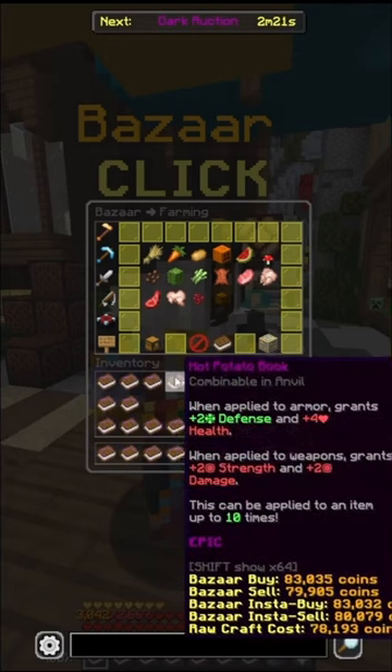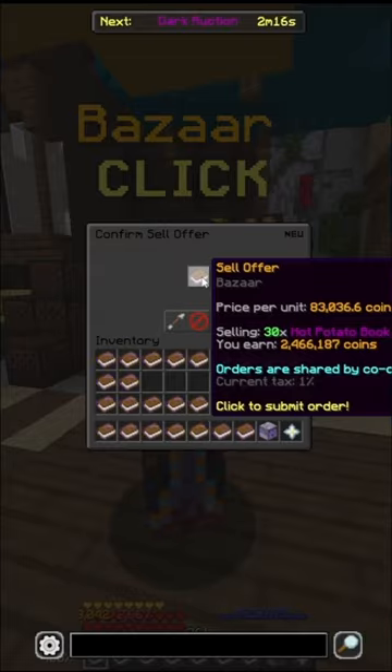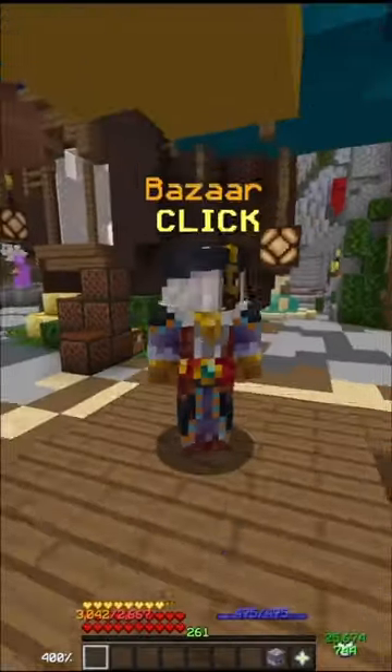Once I've made all 30 of my hot potato books, I can take them back to the bazaar and sell them in a sell offer for 2.46 million coins. And so in about one minute of flipping these books, I'm going to make 150,000 coins in profit.